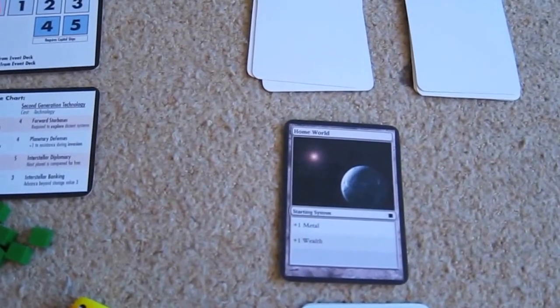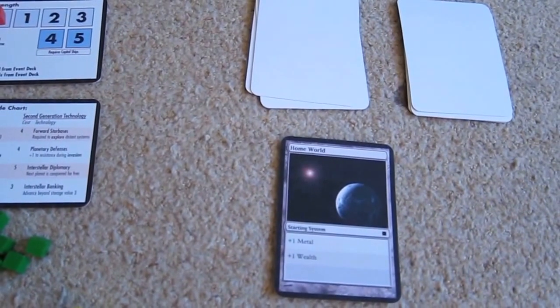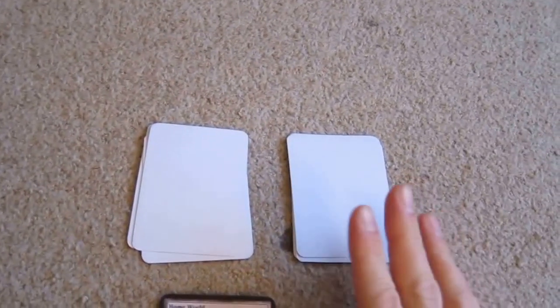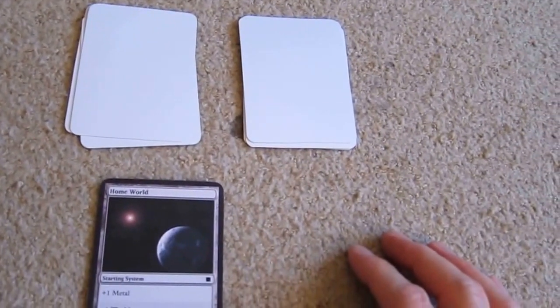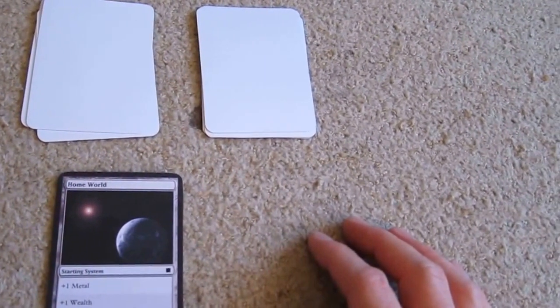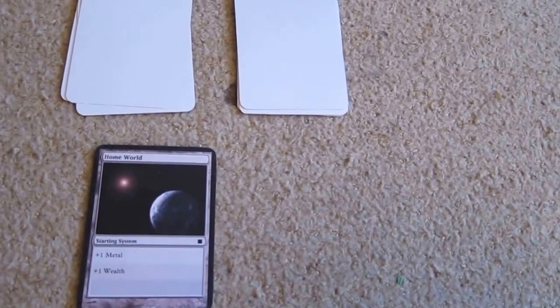So the game is in four phases. The first phase is the explore, attack or conquer, or bide time phase. So we can choose to explore a near system, we can choose to try and conquer an already explored system — which we haven't got any at the moment — or we can just bide time, which means we just skip this phase.